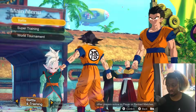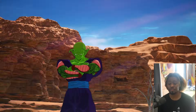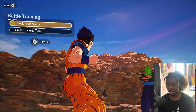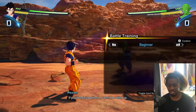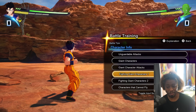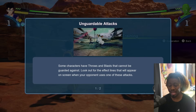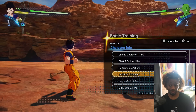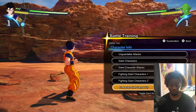Here's where I've learned all these tips and tricks: go to super training, go to battle training, and find where it says 'character move info.' This is the most important part of the video. This tells you everything about each character - how to go against giant characters, how to get past unguardable attacks, how to go against artificial life forms, unique character traits - it tells you everything.